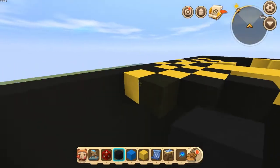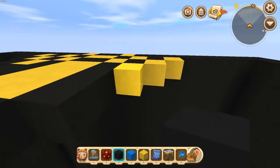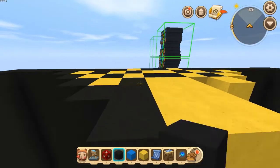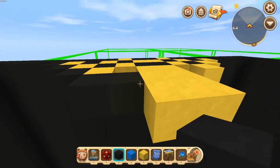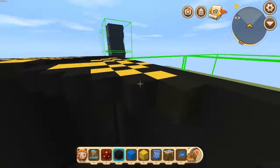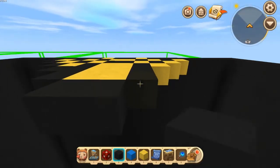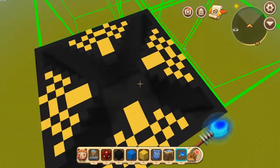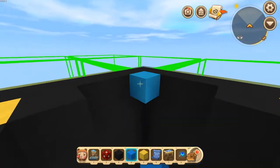Alright, so here's a little design going on. Now we're gonna add some blue to this. It doesn't matter whether or not the inside is filled — you don't really have to worry about that because it's not going to be seen anyways. Let's go ahead and go like this.